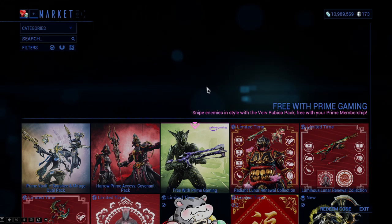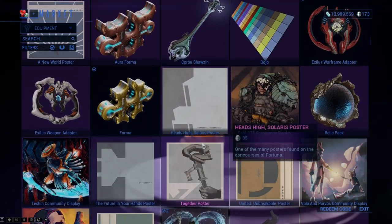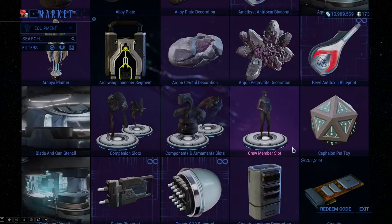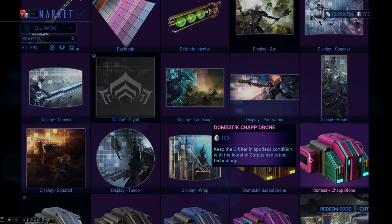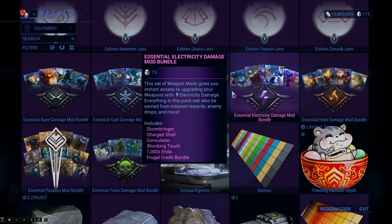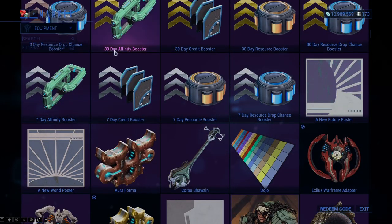Things you shouldn't spend your beginning platinum on: cosmetics and resources. If you go into equipment, you have boosters, cosmetics, and all sorts of little knick-knacks — don't spend your platinum on anything there. These are mostly decorations, stuff you do not need. You don't need color palettes either, even though you can't purchase them yet since they cost 75 platinum. Any of those decorations you absolutely do not need. The Essential Critical Chance mod bundle and similar mod bundles are useless — you can farm those mods pretty easily.